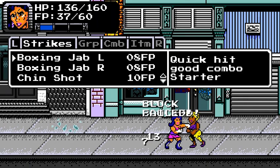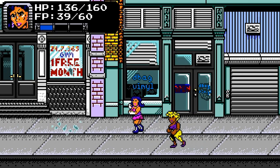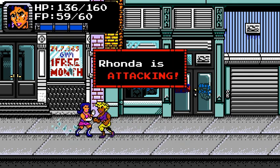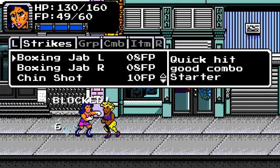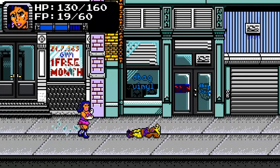I think enemies have a cooldown, and if you get a feel for that, you'll be able to know when they're about to attack. Once you get a feel for enemies — or maybe they all have the same cooldown — that's probably how it works.